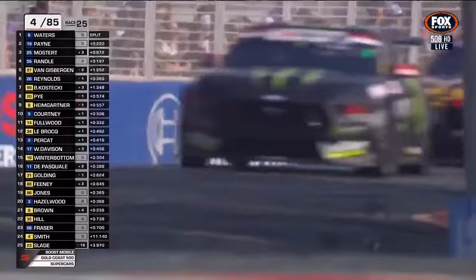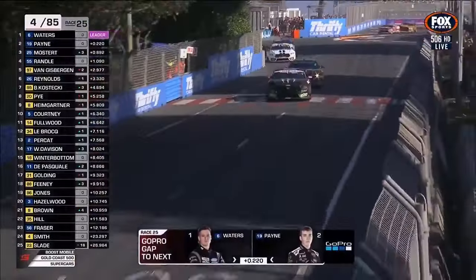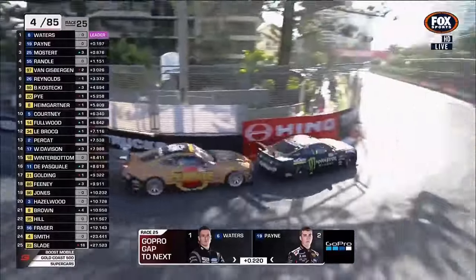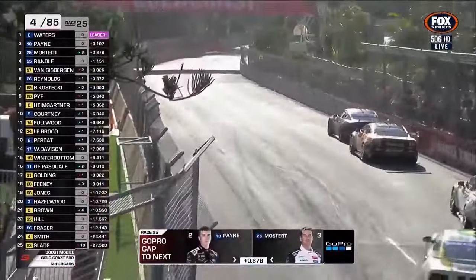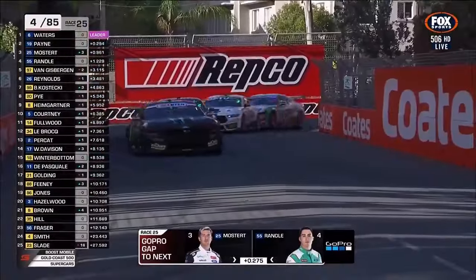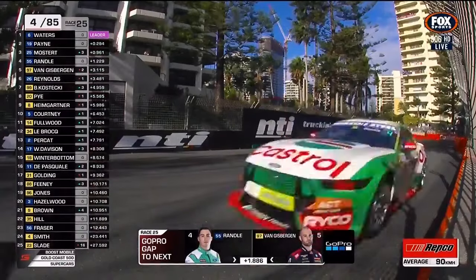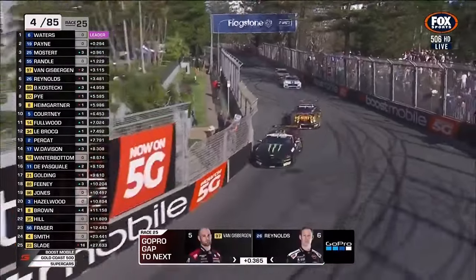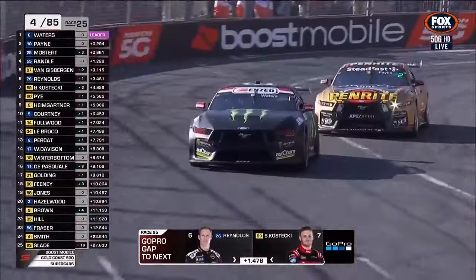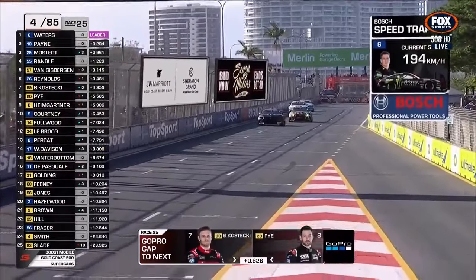Waters through the fast chicane, they're all being very cautious through there on these opening laps. This is a passing opportunity up here at turn 11, and Payne's got a difficult job when he's tucked that close to the rear wing of the lead car — he's reading part numbers on that thing at the moment. He's so close, and he's now got the fastest lap of the race with a 12.2. Mostert has the best seat in the house of the Payne versus Waters battle.